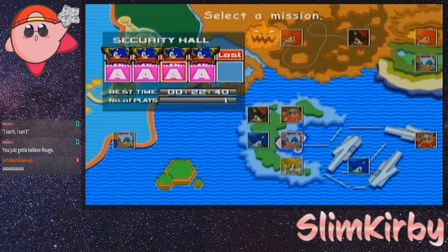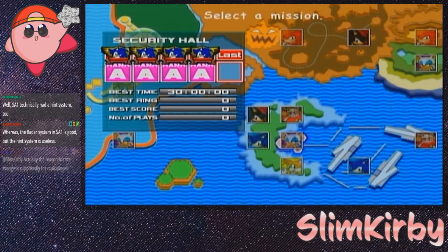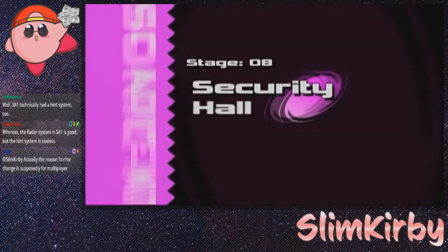Last but not least, we have the final mission: Hard mode, 16,000 points. Just a refresher on how this works for the treasure hunting stages — it's not random, so you'll always have the same three emeralds. It's basically a matter of finding the fastest path to each emerald. So here's the first emerald — that was easy. The second emerald is at the top, and you do need to turn on a safe for the last emerald, I just don't remember which one.